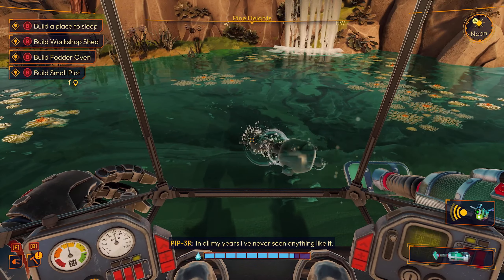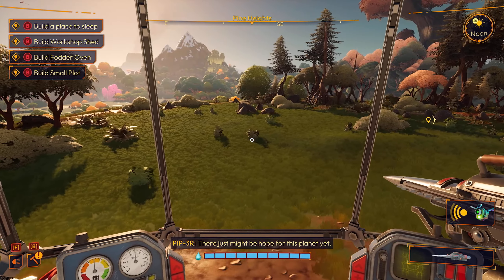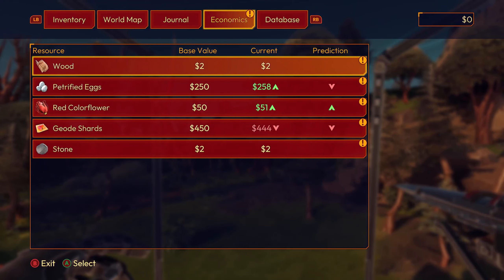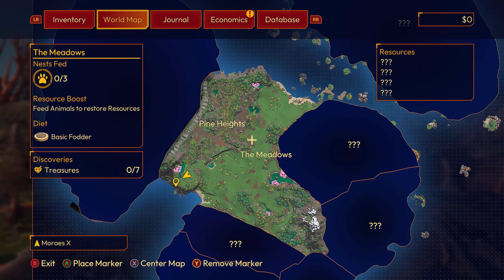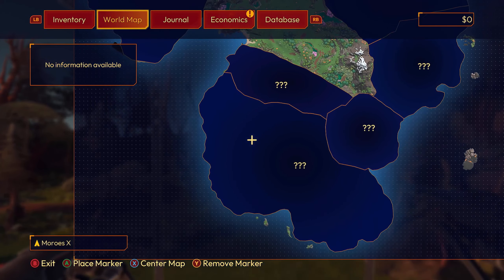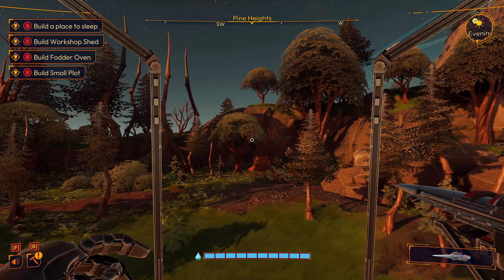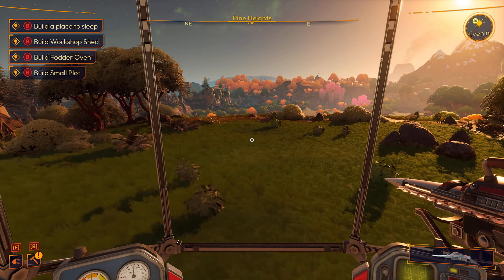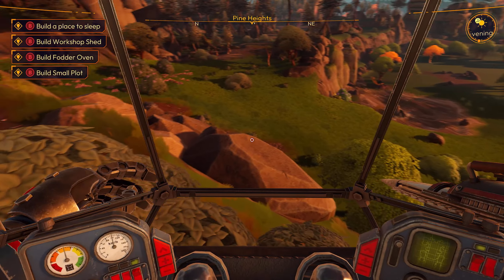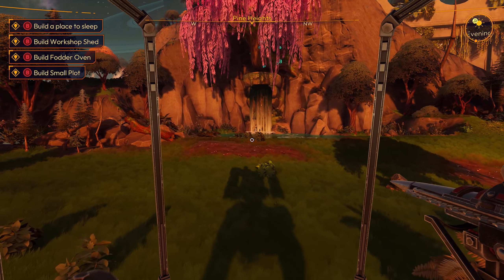In all my years I've never seen anything like it. I sent countless reports to Earth telling them this was it — a new home for humanity. There just might be hope for this planet yet. There's no way to aim down the reticle sights as far as I can tell. It's been restored — 97%, that seems to have done the trick. The ecosystem in this region is adjusting itself. I don't know where I want to build — should I do it up here or up by this little waterfall? Build a place to sleep.